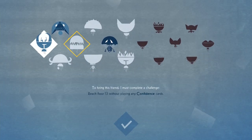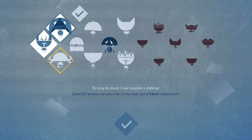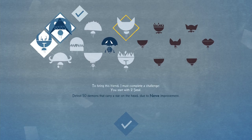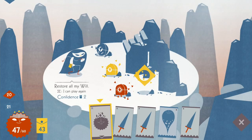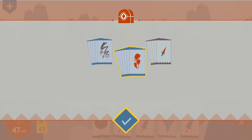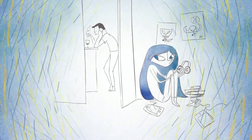Another neat element is the unlocking of imaginary friends, who bestow their own benefits when accompanying you. To gain access to these companions, you must complete a specific challenge for them, like reaching floor 10 without using any magic cards. Finding memories, discovering and completing trials, and recruiting imaginary friends all add to just how hard it is to put the game down. On at least one occasion, I could admit to taking my Switch Lite battery down to 1%, which doesn't happen to me too often.